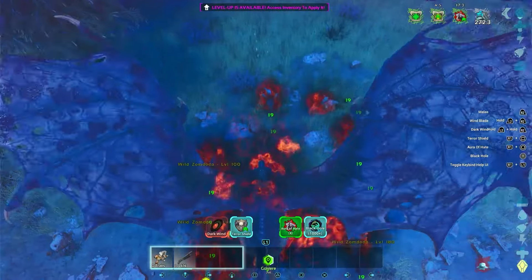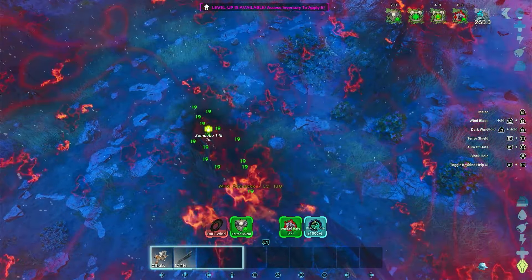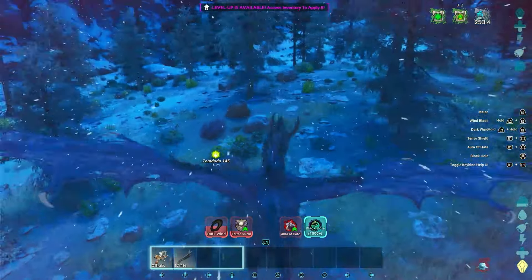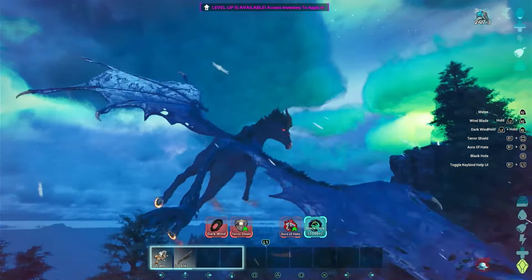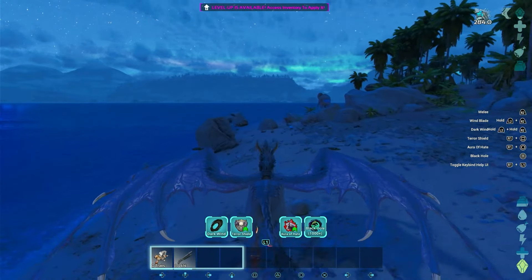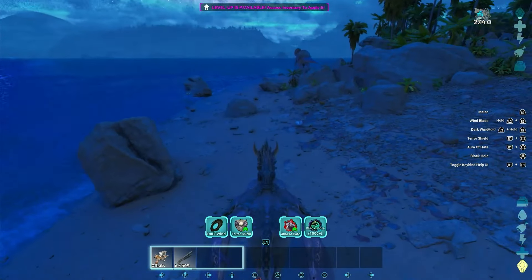Aura of Hate — get hated on. Look at that bubble — you can't hurt me inside it. I'm still looking for the Dodo Rex — searched pretty far and nothing. Okay, there it is — the mighty Dodo Rex! You can't shoot off the back of the Dreadmare so it's not totally overpowered, but everything else makes up for that.